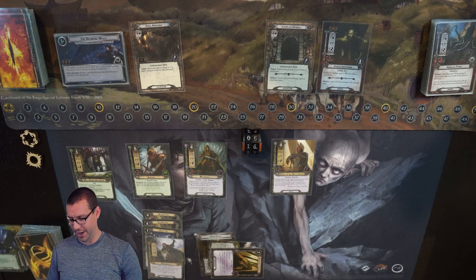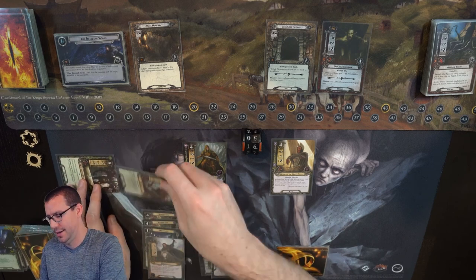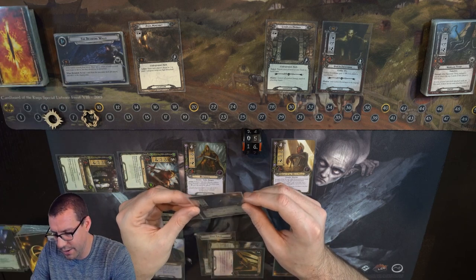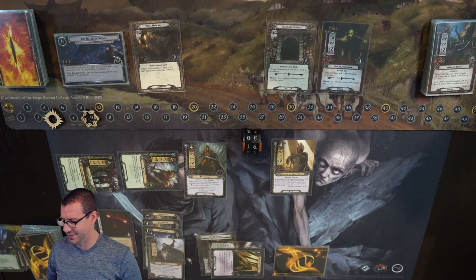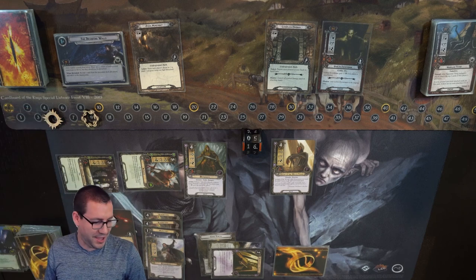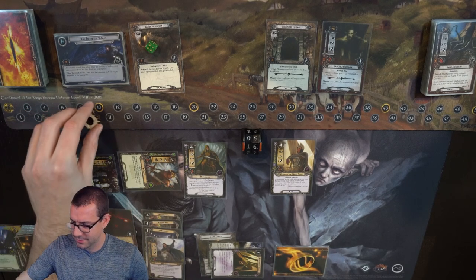Got a Goblin Follower — no thank you — and Watchful Eyes. I'm going to have to leave that hiding behind Thandred here. It's probably not going to do anything bad for us, because normally Thandred is going to be ready at the end of combat. I sent 9 up against 5 — that's 4 progress. I could pay 1 threat to clear that out, but honestly I don't think I need to, so I'm just going to engage this Swordsman.